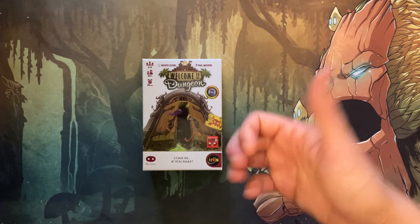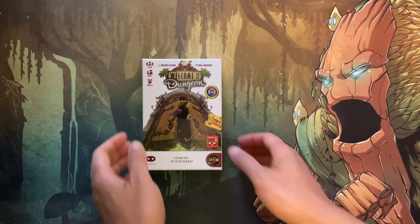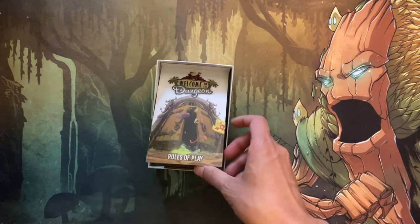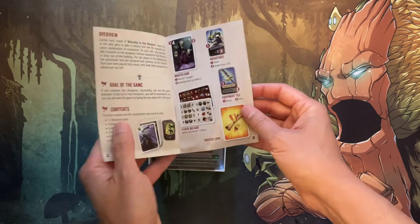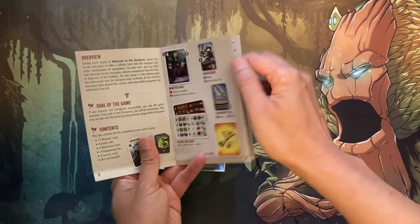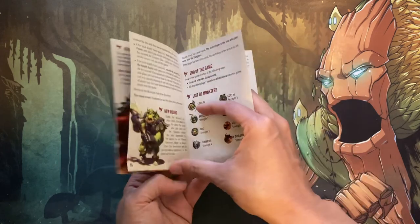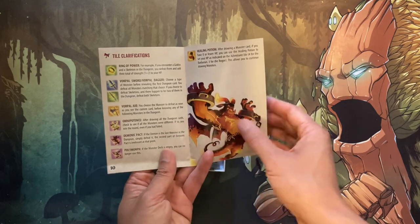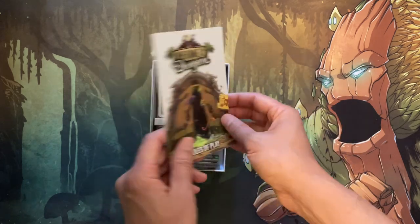Before we get started, hopefully you can hit that like and subscribe and check out our free giveaways for the channel. So let's crack open the box here. Of course, there's a rulebook — about 12 pages long. It has a list of components, setup rules, how to play, and a list of clarifications for some spells or items. Pretty short.